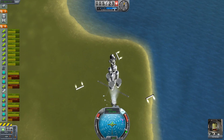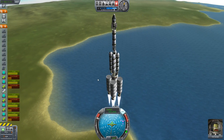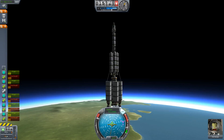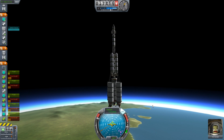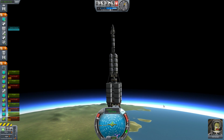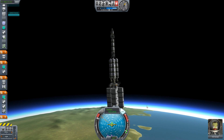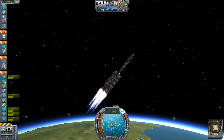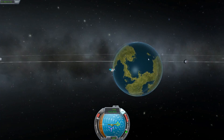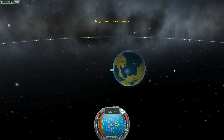And there's the little lag spike for the Separatrons, which is fine. When it loses fuel it really starts to turn, and I do not know the reason for that. But we can usually recover it quickly. Beautiful. Off to Ike. Well, first an encounter with Duna, and then Ike.